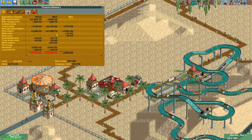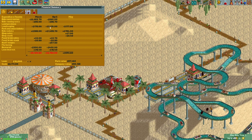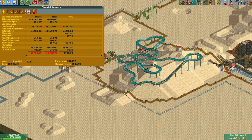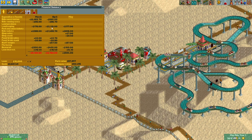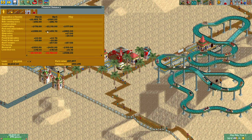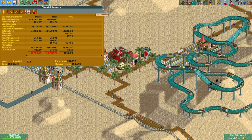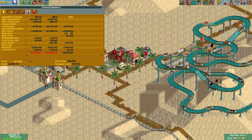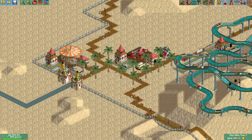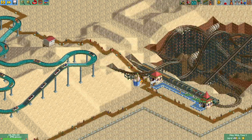We made 3,000 last month — wait, we lost 3,000 from landscaping apparently. Maybe building paths counts as landscaping. But we made $1,500 in ride tickets and we're not even a third of the way through May. We already have nearly 1,000 income so that's a good sign. We are attracting people to the park and everything is being ridden.